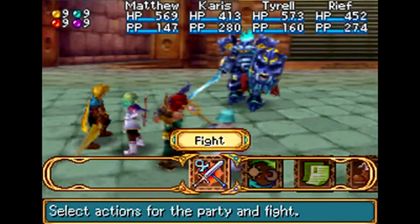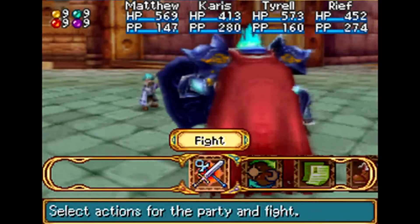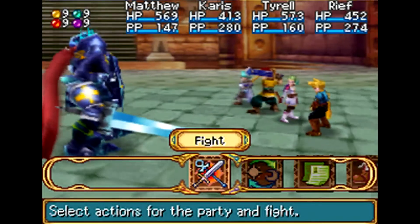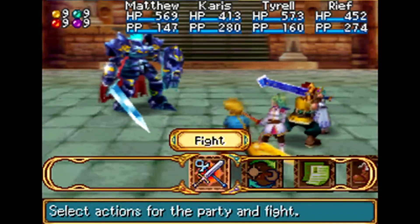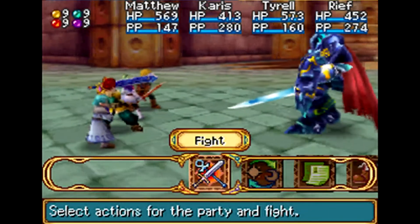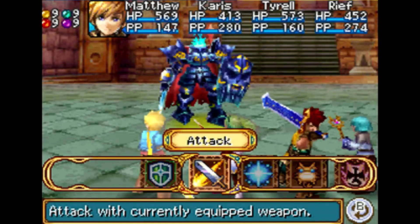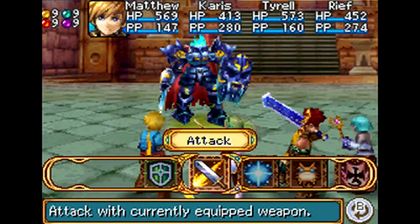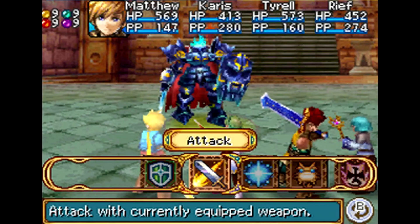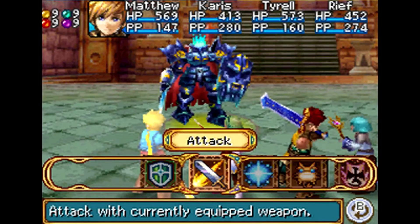He can do curses, and he can do Condemns which pretty much instantly kill your characters. He can haunt them, he can just regularly attack them, and he can cast Break which debuffs you. Not only that, he can swap his elemental weakness - it'll change from wind to something else. He can also cast Bind, which binds your Djinn energy. Those things you can handle.